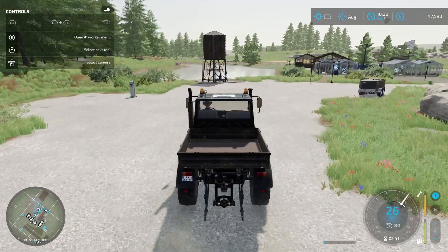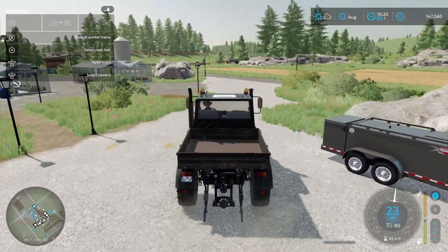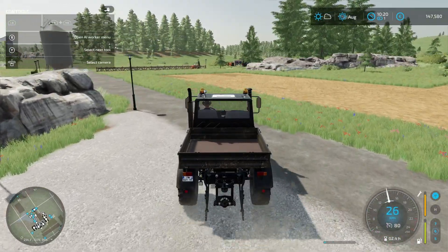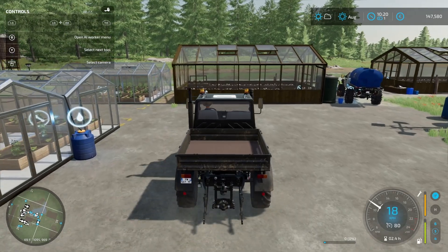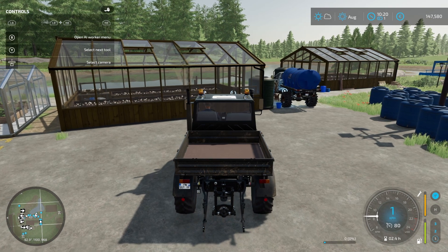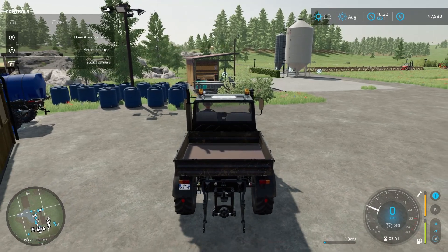We have a water supply - this is the one that comes with the map - and my mobile fuel station. Then there are some greenhouses, and the greenhouses are massively overpowered if you want to make money really fast. Get some greenhouses from the No Man's Land mod and get some water transportation, because you can make a lot of money in no time. They are the highest producers of money that I have.